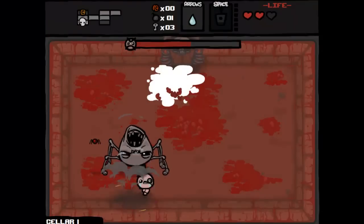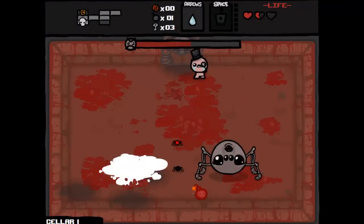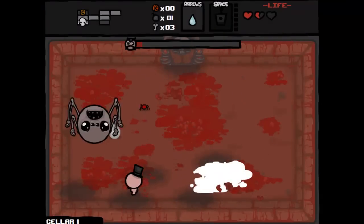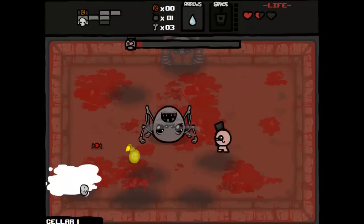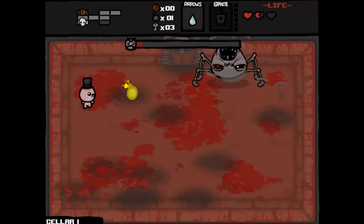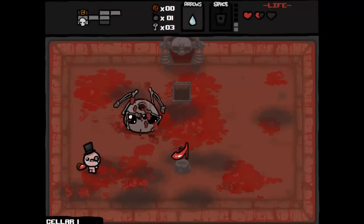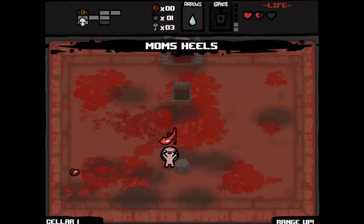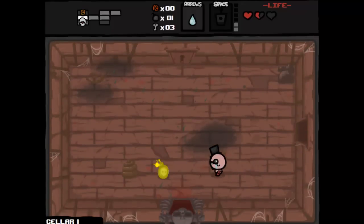Oh god, I'm gonna kill myself — don't Paul, don't do it. I'm already down half health. My fault, I need to pay more attention. I have the Doctor Fetus power-up which allows me to fire bombs. There we go, he should be dead.